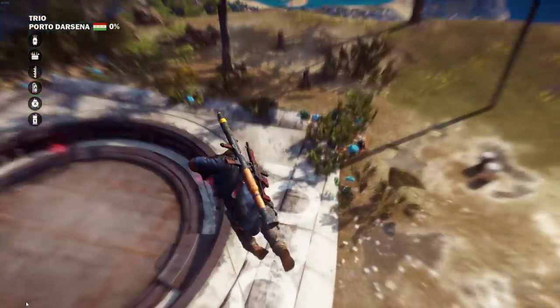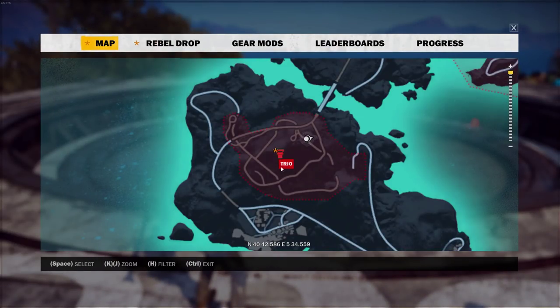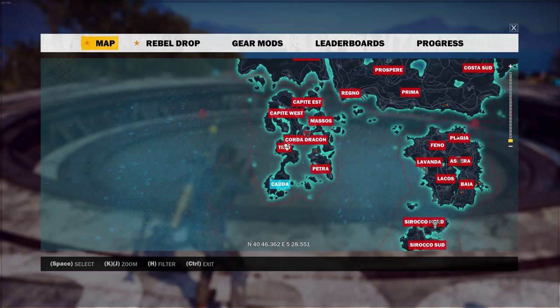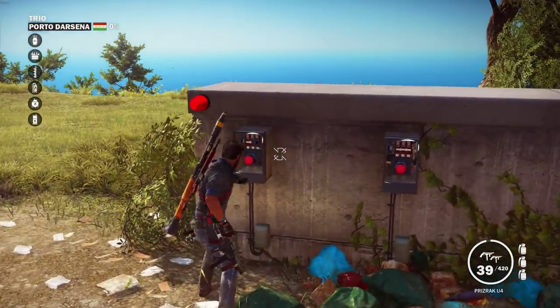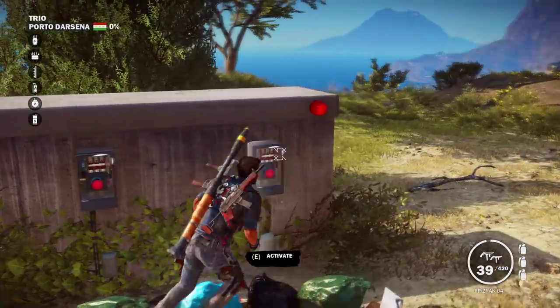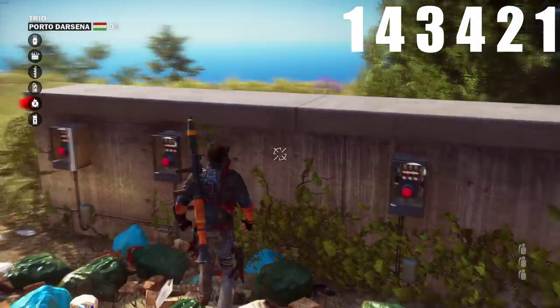The first one is the Stargate teleporter easter egg, and this will literally let you teleport across the map — plus it's actually pretty cool looking. If you go to this location here on the map, it's kind of at the bottom left side of the map on that island down there. You go up to this mountain and there's this big contraption. You're gonna see on this wall there are actually a few buttons you have to press in a certain order to activate it. The order is: one, four, three, four, two, one.